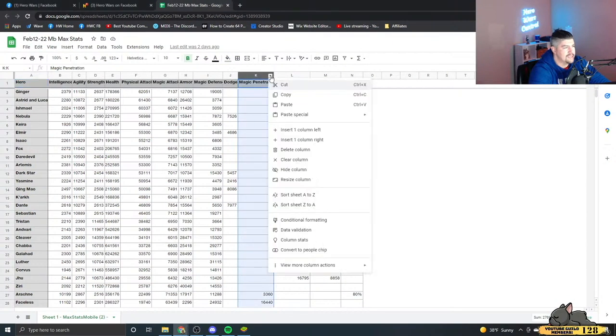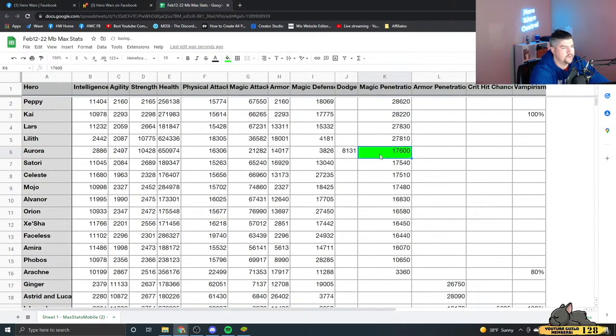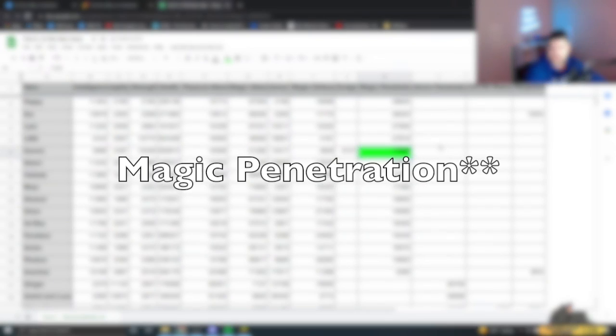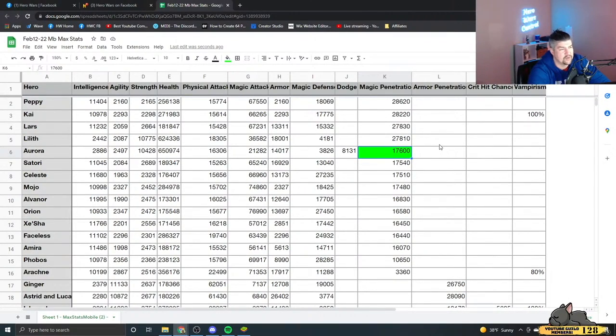Magic penetration — her magic penetration has always been good for a tank, but now she has the fifth most magic penetration. Let's paint this green. So there's Aurora's magic defense — you guys can see that well enough. 17,600 magic penetration — not magic defense. This is an incredibly impactful skin for a couple of reasons, but the most important thing: remember the number 17,600.